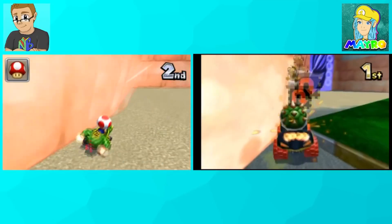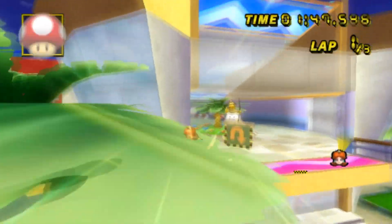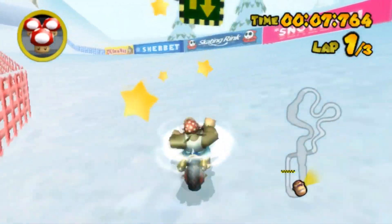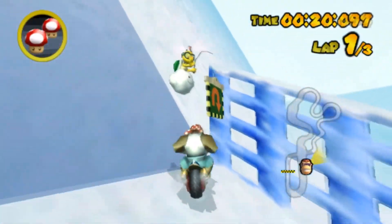Coconut Mall was possible backwards in Mario Kart 7 by clipping out of bounds with two players. In Mario Kart Wii, it was possible by performing the glitch to do the ultra shortcut, then driving up the archway. Regardless, it was swapped out with DK Pass in this pack, which I assume was ported by Skipper. I wish there was a proper credits list somewhere. Regardless, just like in Mario Kart 7, it's not possible.